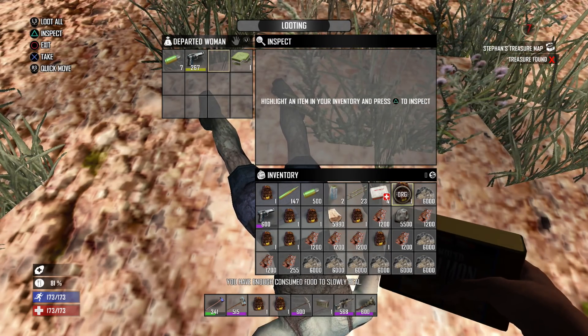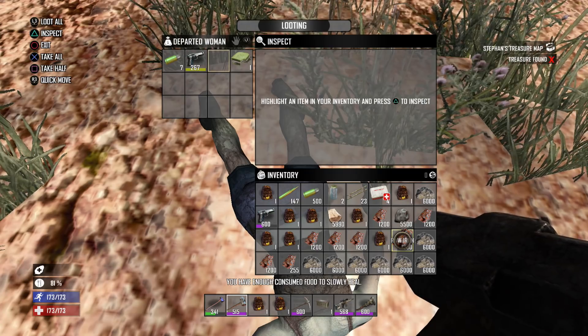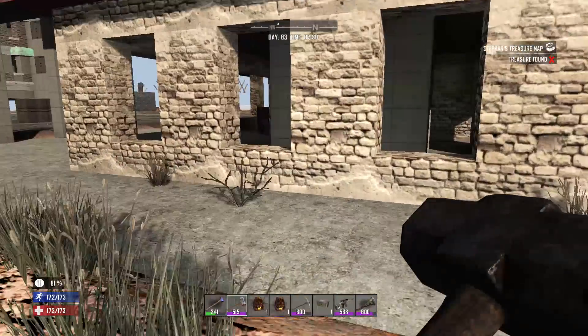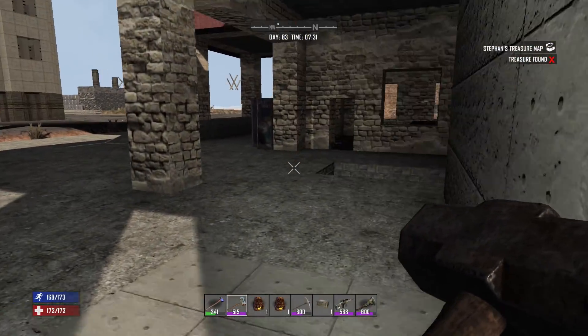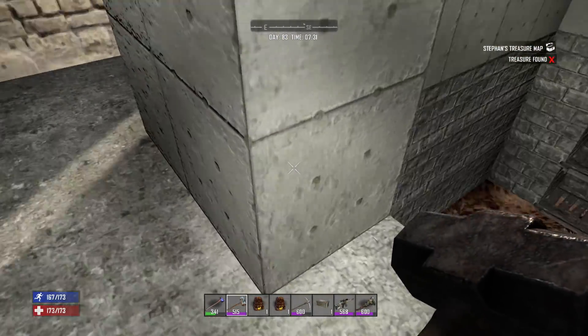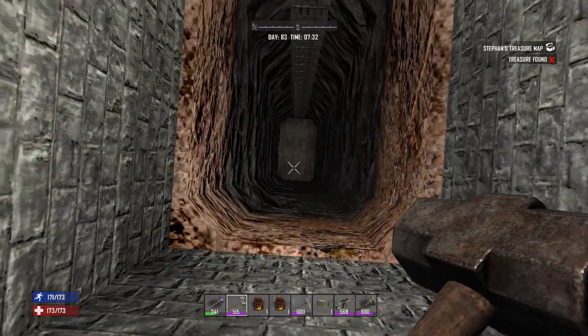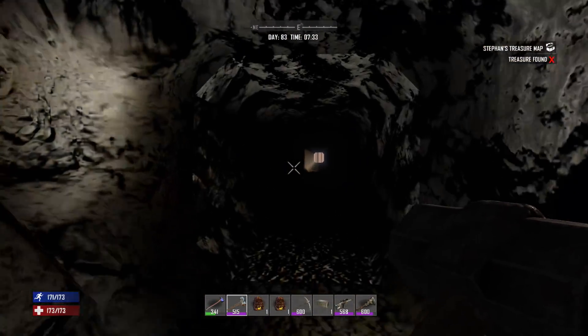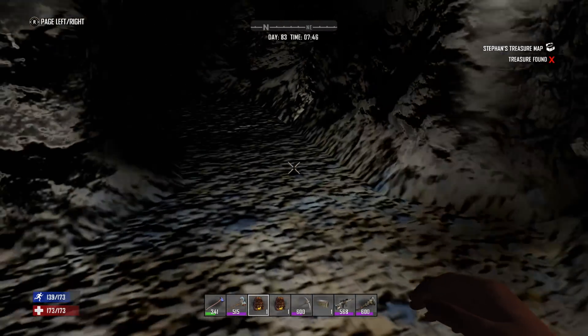There we go, screw you bloated walker. Let's see what this departed woman has — a gun, sick! We need everything we have. She can just stay there, if I remember to pick it up I'll come back for it. I don't feel like dicking around. We do have this shortcut too — oh, I should take my mini bike. Whatever, I'll go for a run, it's not that far.